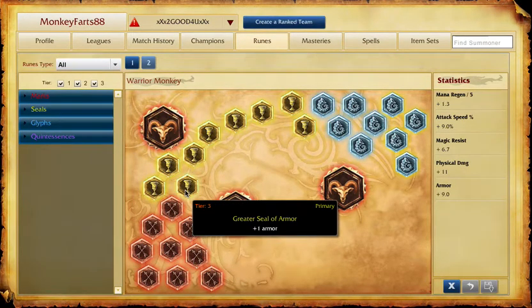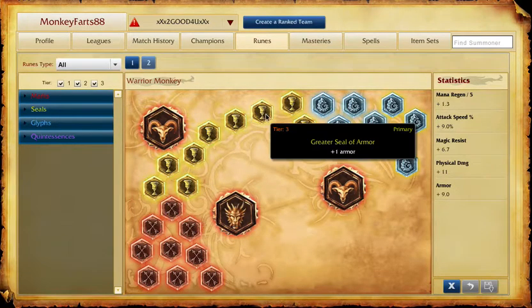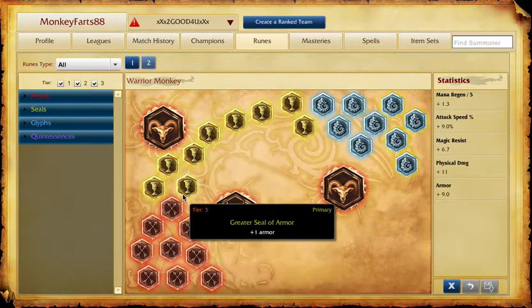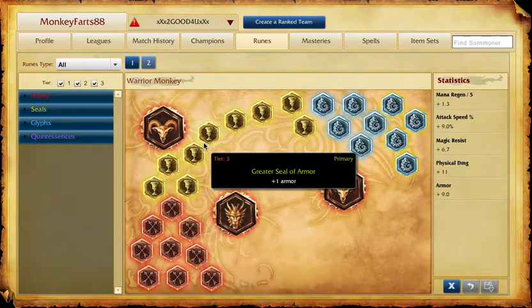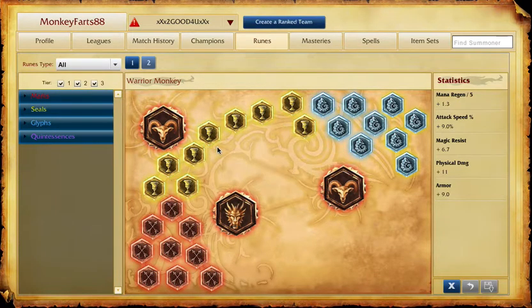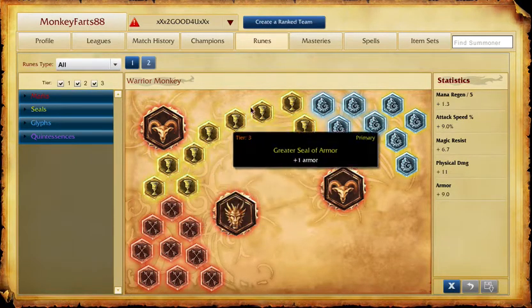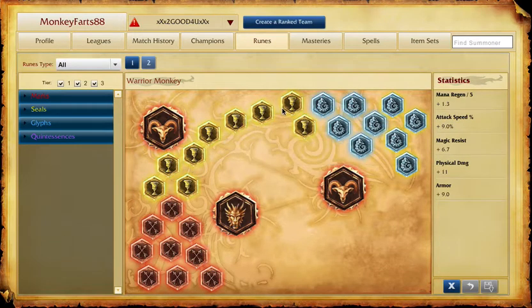For seals, you have a choice between taking half health seals and half armor seals. Armor seals will give you extra sustain in fights, protecting you from minion auto-attacks and the enemy AD carry. Taking half health seals is also okay and works out pretty well — it's really up to what you feel comfortable with.